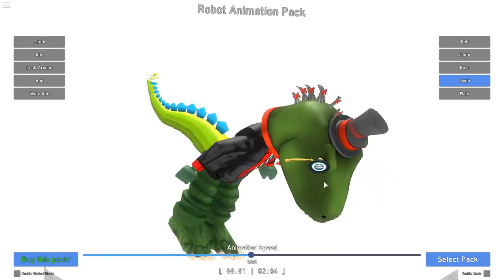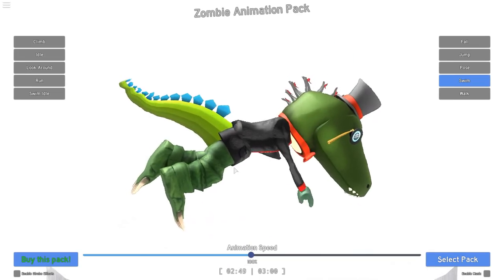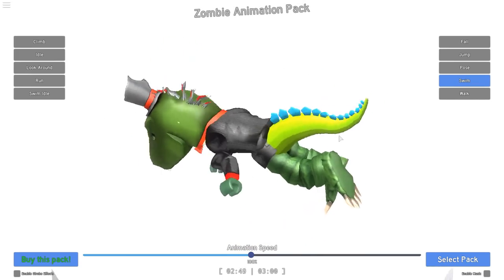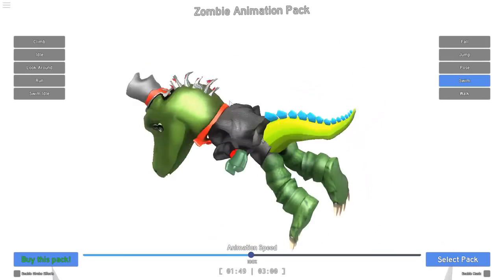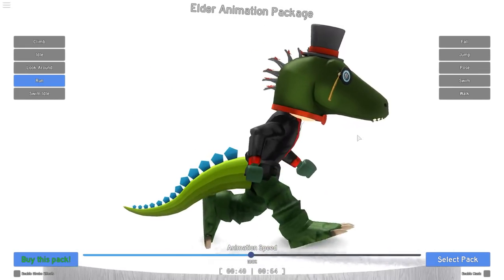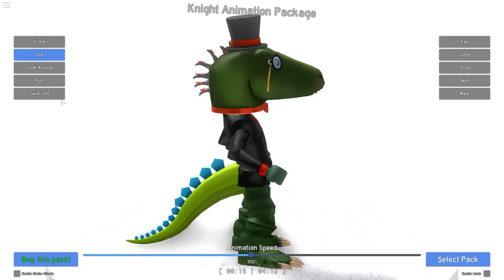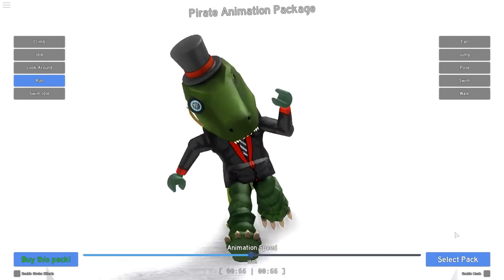I'm writing it down. And the robot swim — I like how it uses the arms like propellers. Zombie swim only uses one arm, which is pretty funny. I was thinking how does a zombie swim — apparently with one arm. The elder swim is really good because it doesn't use the arms too much and it's bent over, so that's perfect. The pirate walk — not for me. The toy walk and the zombie walk — that's not for me either.